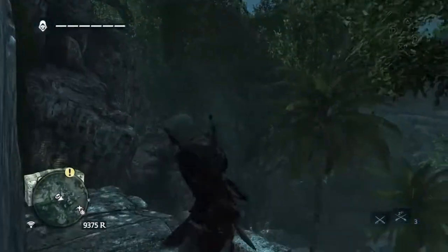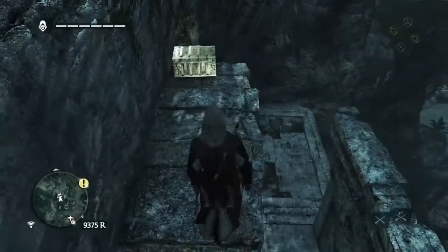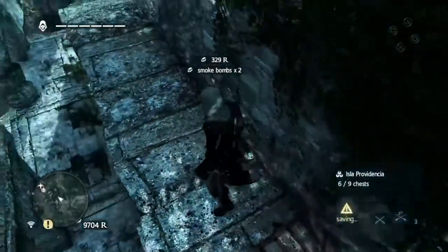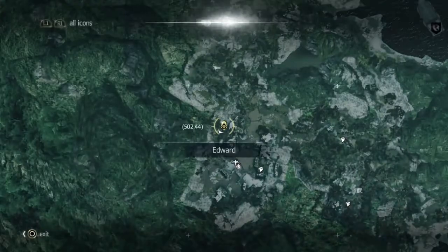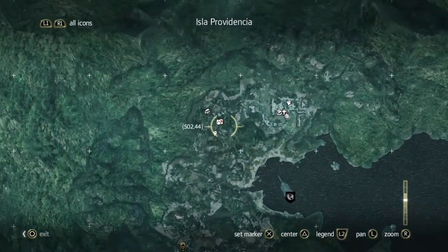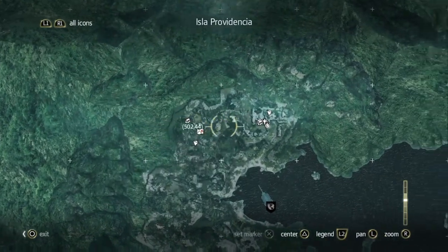And then — don't know why I dive off there — but there we go. That's six I believe. Now seven, eight and nine are in the last area where we finally sorted out Charles Vane.